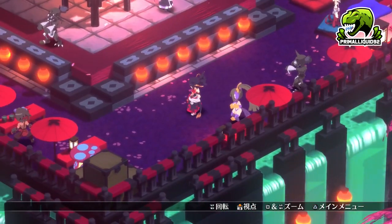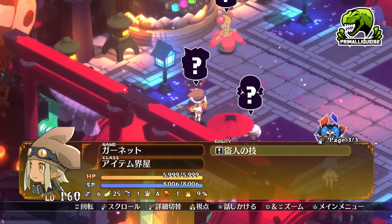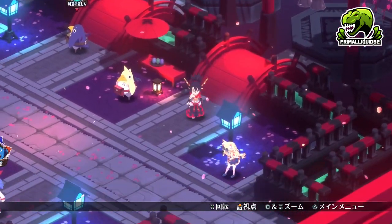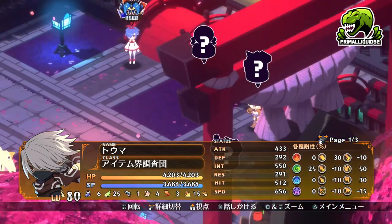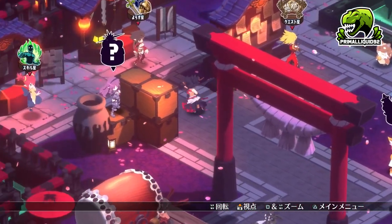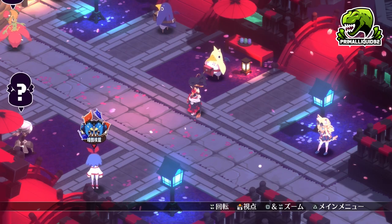There are a lot of NPCs on the map — some are migrated ones. Looking at the symbols above their heads, one is probably going to be the item world, another is probably the juice bar, one is probably PvP, and we'll also unlock the cheat shop NPC like in previous titles. There are probably going to be a few more unlocks as well via the dark assembly as you progress through the game.